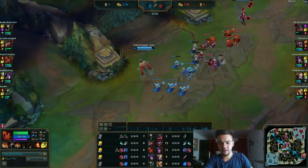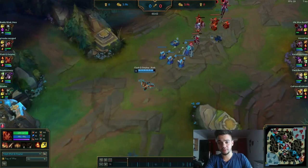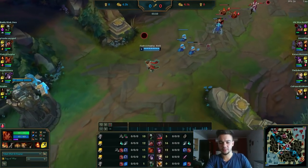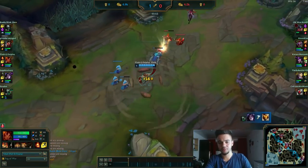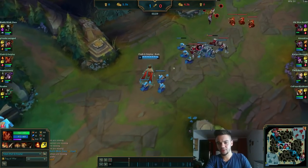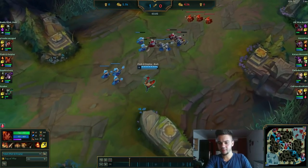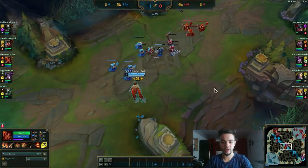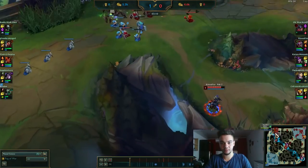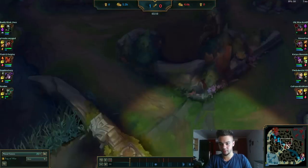Corrupting Potion will negate a bit of your damage and you will feel a bit weak. Bot lane is already winning, which is a great thing. All you want to do in the early game is try to poke or do a full combo. I played this extremely defensive because we don't know where Shaco is — and he just popped up here. The moment I see him, I understand a bit how the lane works and where he is now.